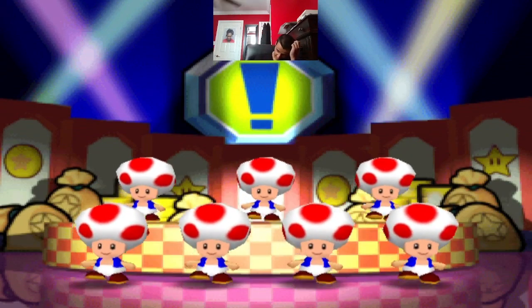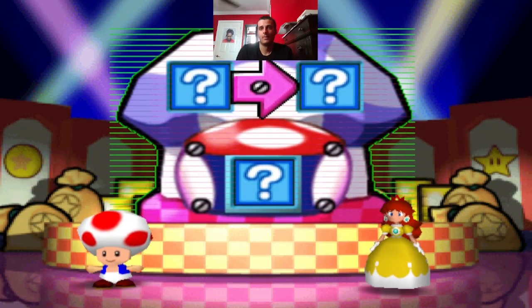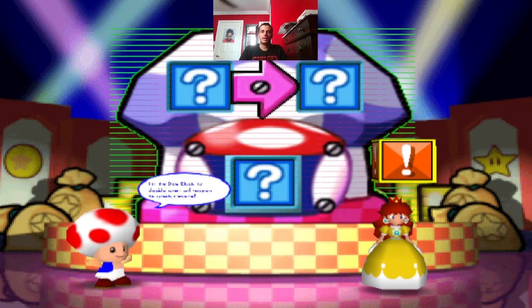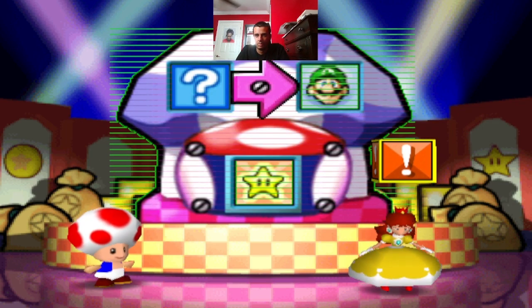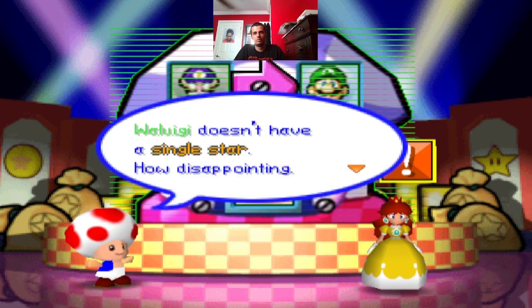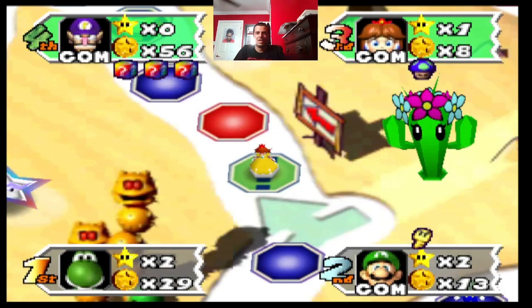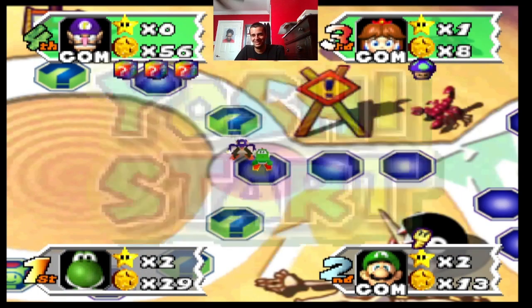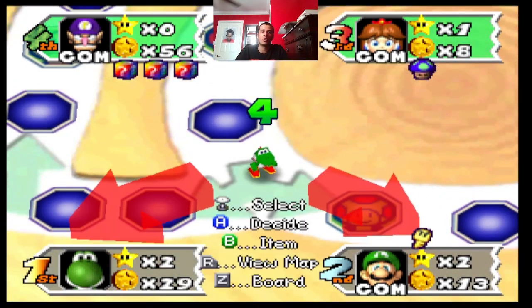Uh-oh. Let's go. Okay. Chance time. Here we go. Time for the chance time. Today's prize is — all stars. Luigi will be getting it from, not me. Okay. Thank God. Alright. I'm cool with that. And if it was me on the receiving end, I'd be furious. Those prizes are brutal — giving someone all your stars.